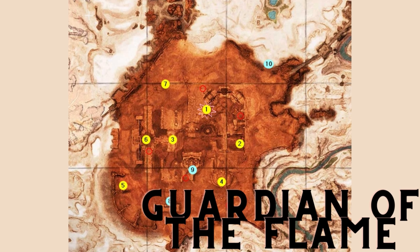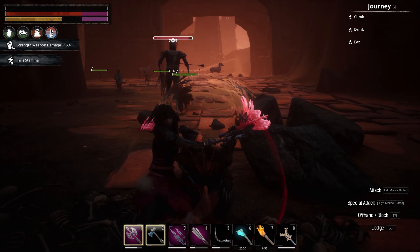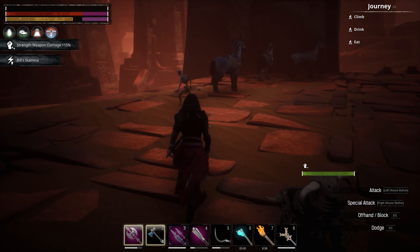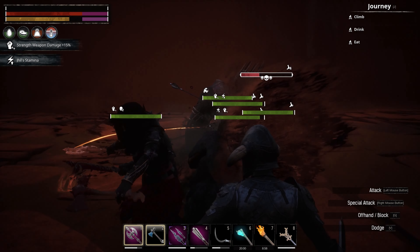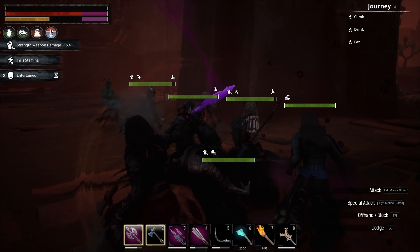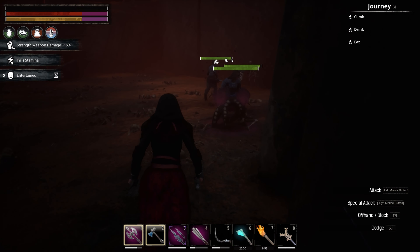Hey hey hey fellow exiles, we are starting off with Guardian of the Flame here in the Unnamed City. He's right over here, kind of close to the obelisk — not hard to find or to kill. A little lag spike there but that's okay. There's a skeleton over by the horses. A little bit of sorcery magic going on in the background — Maya dancer with that nice pink lightning, quick kill. Obviously there's a lot of us here, whole tribe came out to play today, so we're just killing bosses.